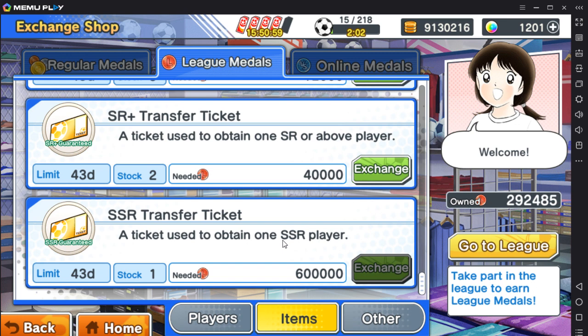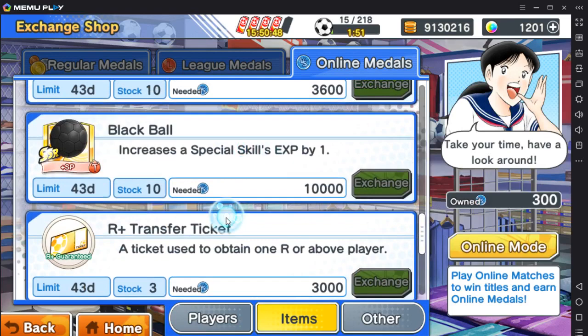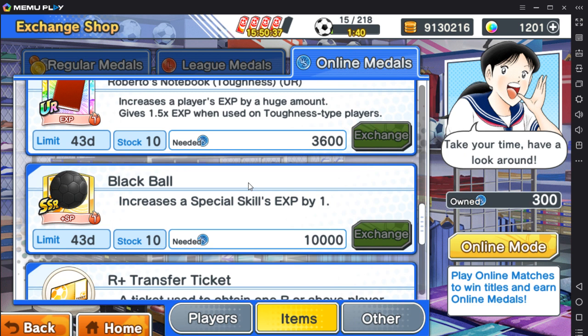Online medals — this is where you play online matches. You can get black balls from the online medal shop. Black balls are great for increasing S rank skills. The recommendation is to rank up your keeper's S rank catch or punch so you can actually stop those strong shots coming at your goal.